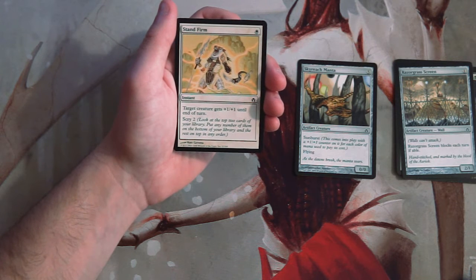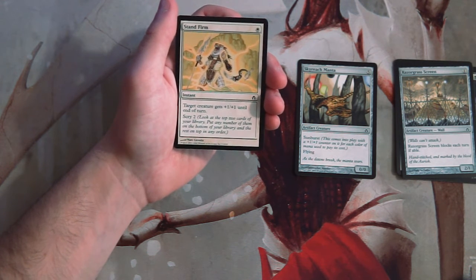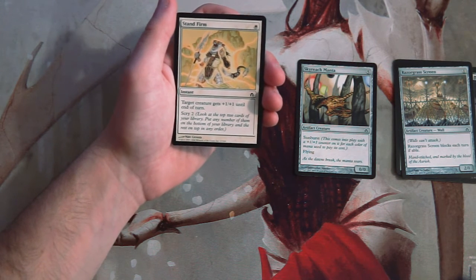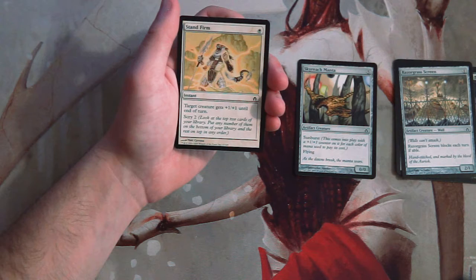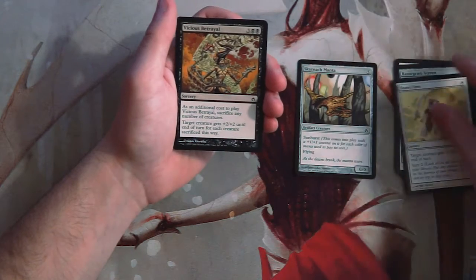Stand Firm is an instant for one white. Target creature gets plus one plus one until end of turn, and scry two. It's okay but not great — it's not a huge buff. The scry two is really what you want out of it, and for only one white that's a lot of stuff. But in general this isn't that exciting. It's a decently fine combat trick, but not better than the Manta in my opinion.